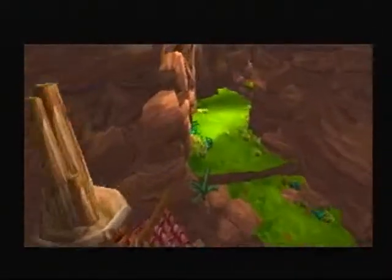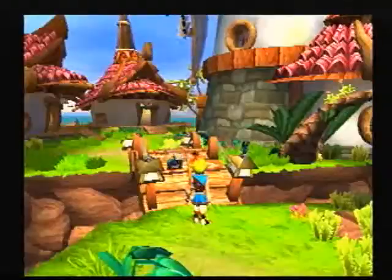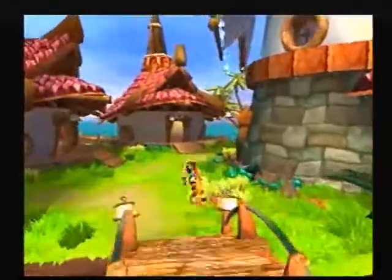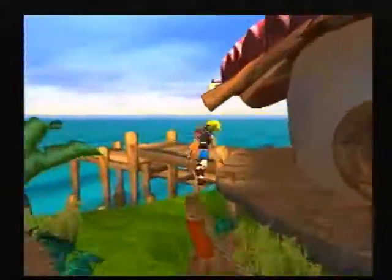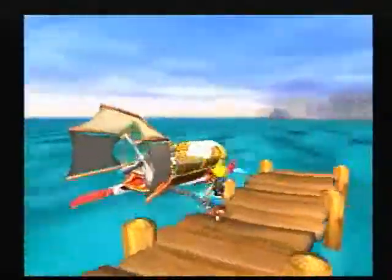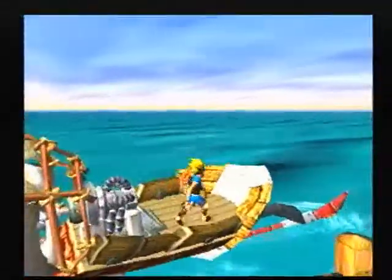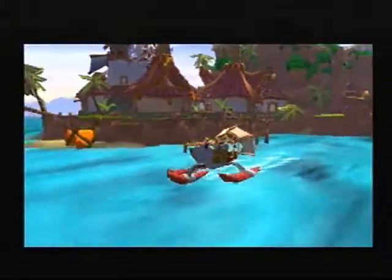And now we're going to enter another cutscene — well actually that wasn't a cutscene, I already seen that one earlier. Kira was just telling us that we need to go to the Fire Canyon. But I'm not going to do that because I want to get 100% on the game. But now let's head over to Misty Island.